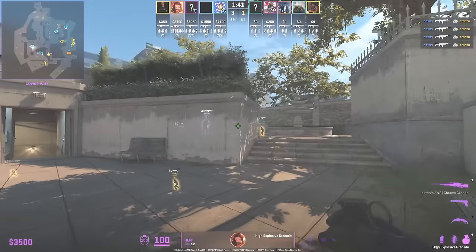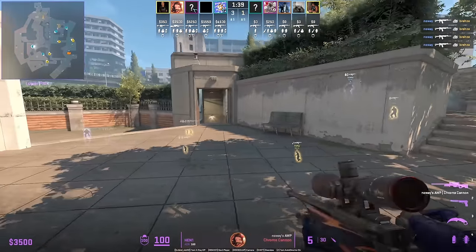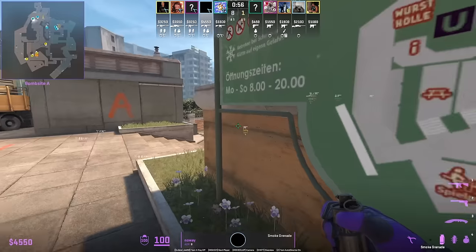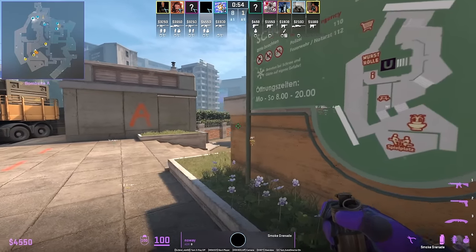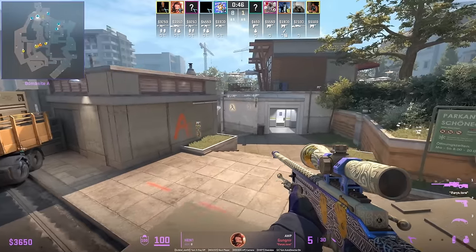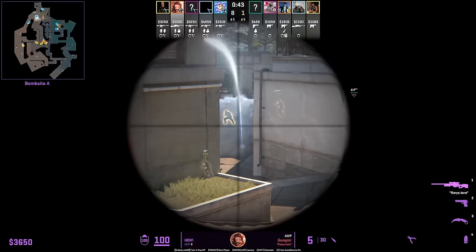Henny throws a nade that only breaks the top of the smoke mid-round. No Way smokes off divider and Henny from top dice waits to break the smoke, allowing Latisse to think it's safe to push up — which catches them by surprise.